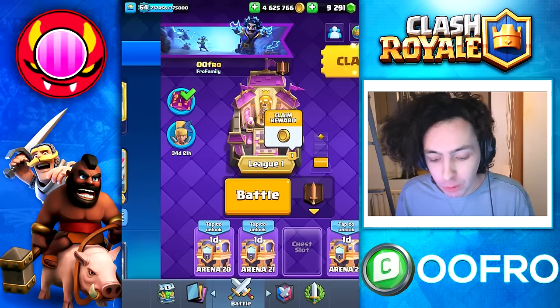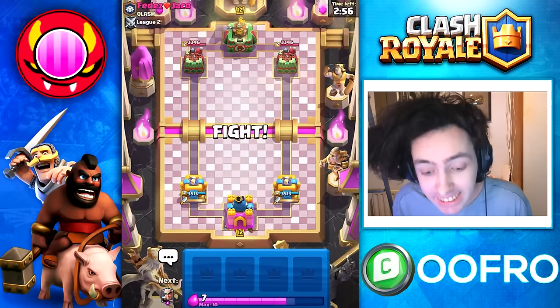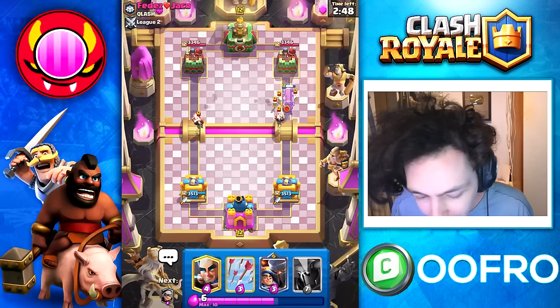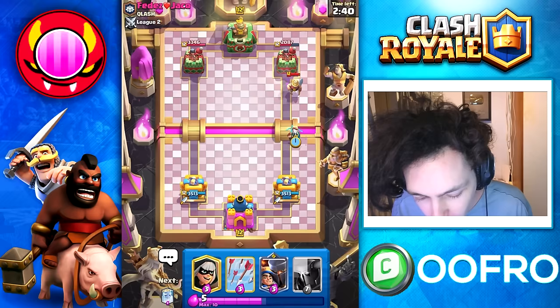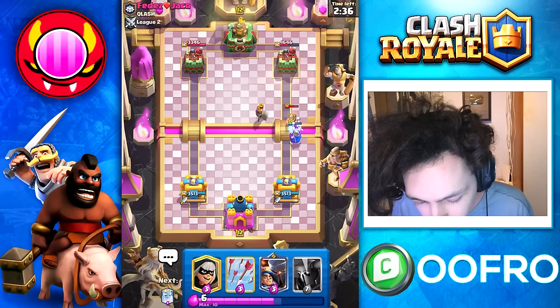Into another game and this guy is a good player — he has a top 300 finish. First play we are going to start with a Battle Ram; I just want to cycle closer to my Evo. The Dagger Duchess can fully counter Wallbreakers and that's beautiful. Battle Ram connects to the tower, he goes for a Miner as well. We are going to get a Magic Archer lineup here and do some extra chip damage to really frustrate my opponent.